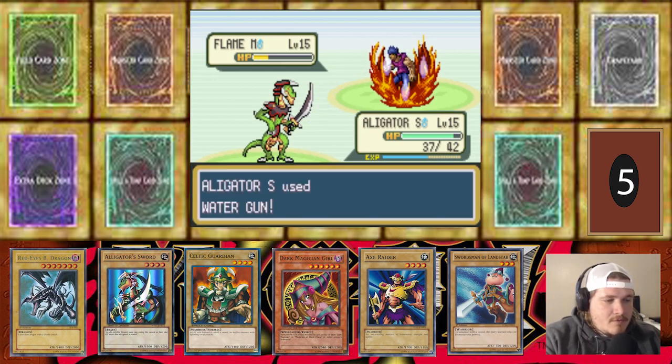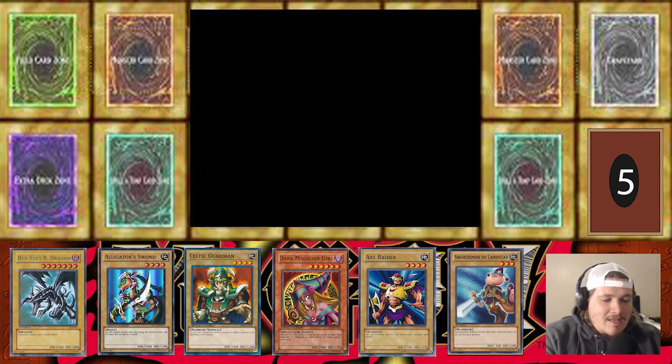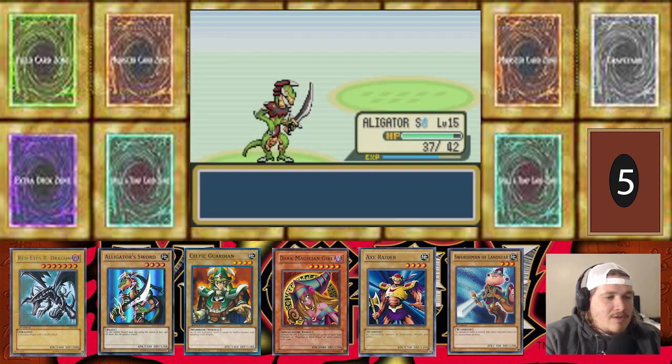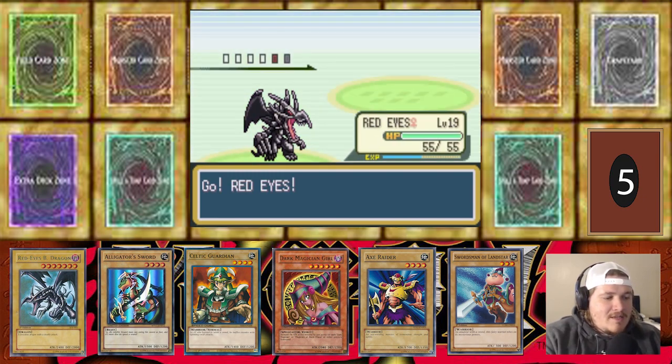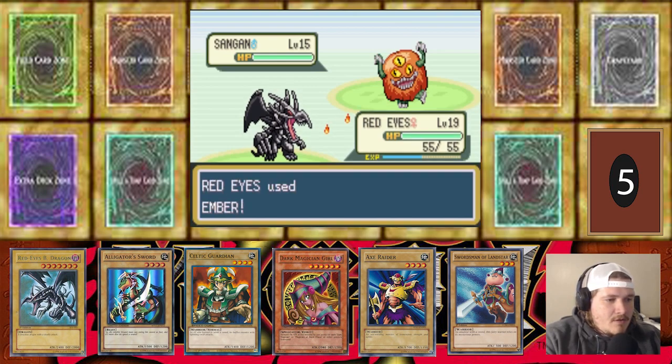Water Gun — nice. Good job, Alligator Sword. Sand Gun's coming out. Do I have any pure Fighting types? I'm a little afraid of Sagan — he's just one of those Mons that during the grinding montage gave me some problems. Sagan's kind of gnarly. Am I glad we didn't encounter him? I think so — I'm glad I didn't encounter Sagan.